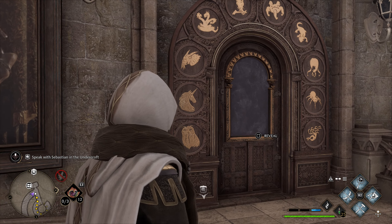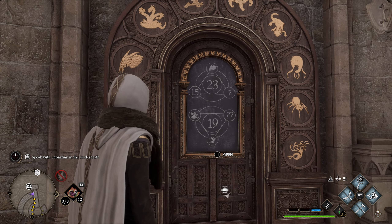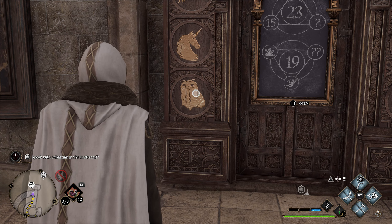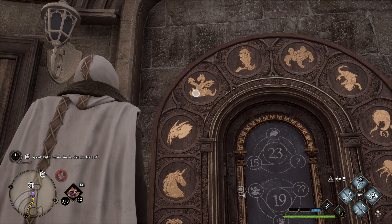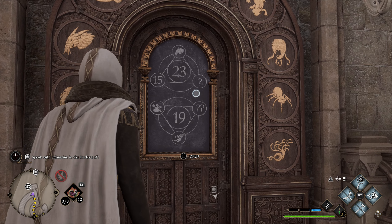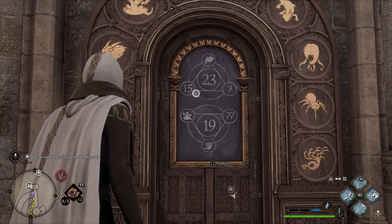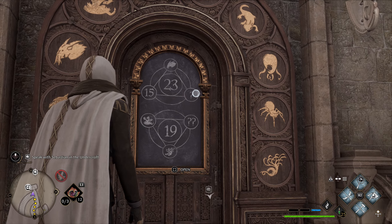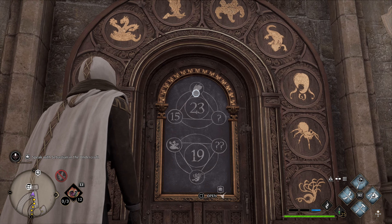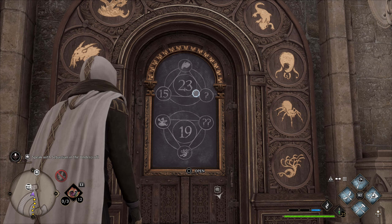Next I want to show you the arithmetic doors. When I first started they were incredibly confusing. Come up to these doors and they reveal a math equation. The symbols are numbered from zero to nine. You want to solve for the symbols — when you see a question mark, you put the corresponding symbol based on the solution. For example: 15 plus a symbol plus the question mark equals 23. If that symbol equals 2, then 15 plus 2 equals 17, and 17 plus 6 equals 23, so the solution is 6.